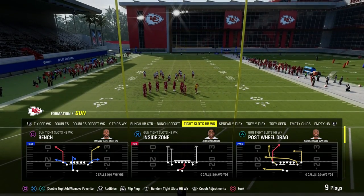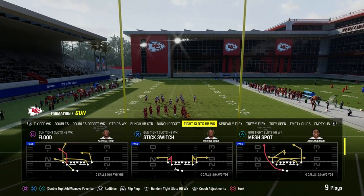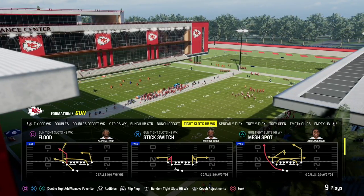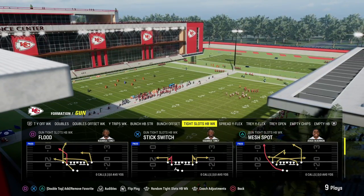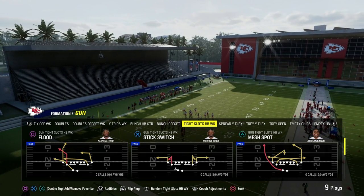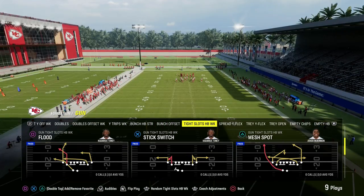I just dropped this offensive e-book for the Patreon members at Patreon.com/CodyBallard. The link is in the description and you can get it for just $10. It gets you access to all of the e-books, and we're dropping 15 e-books in the first week of Madden 24. If you want to get access to all of the e-books, join the Patreon today for $10 — it gets you access to everything.